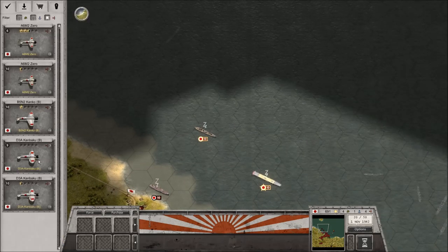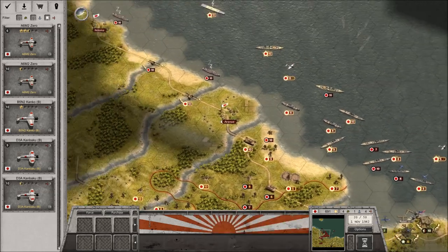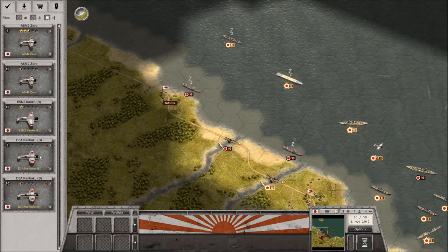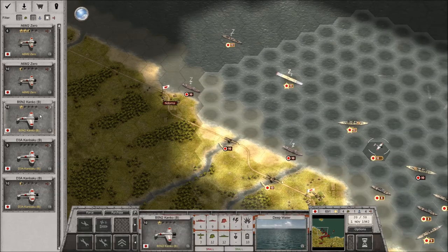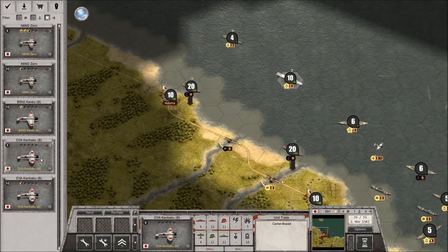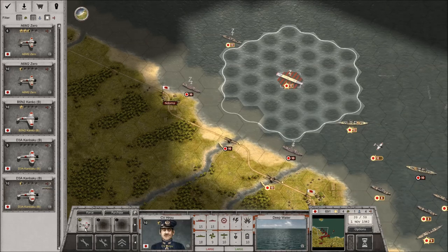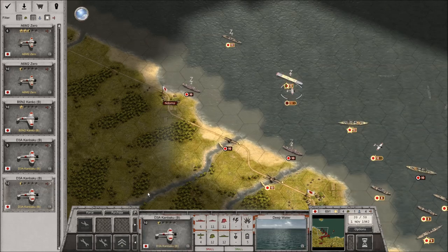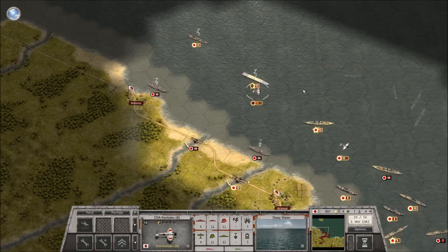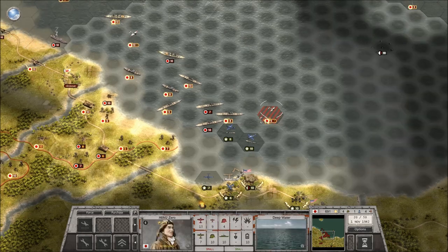Not the Kanko, which is my torpedo bomber — hold on, let's set this straight. That's a Zero, that's a Kanko, so I want a Kanbaku. Although those guys — the Kanbaku are already a little bit trained as well. We'll get those guys in the sky and we'll see if those dive bombers actually do help. Here we got Dauntlesses.